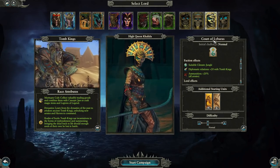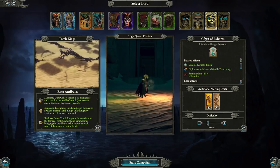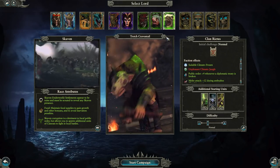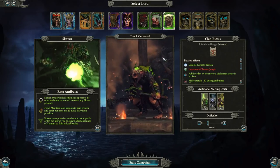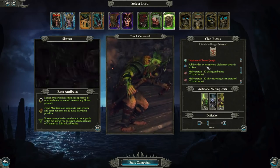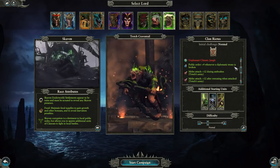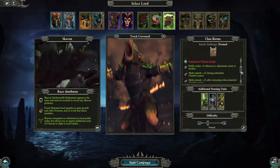We're going to look at the Eye of the Vortex campaign through the lens of the Tomb Kings. There's also another new Legendary Lord — a Skaven who is free DLC alongside the Tomb Kings. Everybody's going to get Tretch Craven Tail to play around with. He's got some really cool things — the fact that his public order goes up when you break a diplomatic treaty, that's like the most Skaven backstabbing trait I've seen.